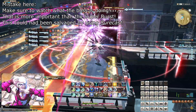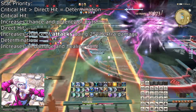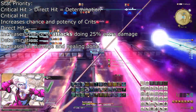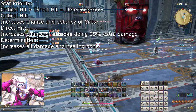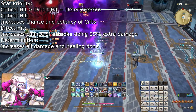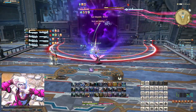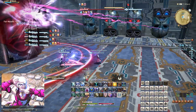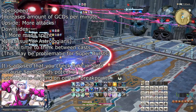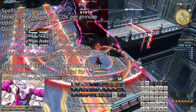At level 60, you learn the ability Celestial Opposition, which is effectively an instant AoE version of Aspected Helios, on a minute cooldown. This should be used before resorting to Aspected Helios, and this can even be used to apply the Heal Over Time effect without having to resort to Aspected Benefic. The regeneration effect stacks with other regeneration effects, including both Aspected Helios and Aspected Benefic. The potency and short cooldown of this ability makes it worth using for large pulls, even if only the tank will benefit from the healing.